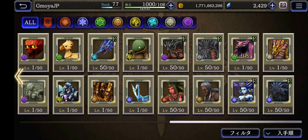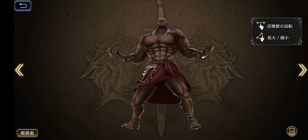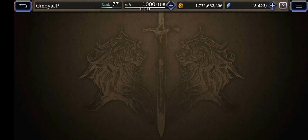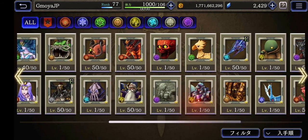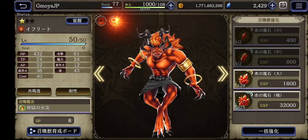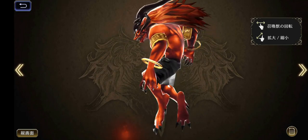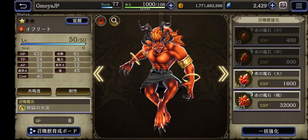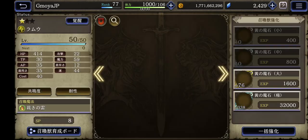Then we have Titan - there goes Titan, pretty cool. Trying to show you guys Ifrit - he was actually one of the first summons. There goes Ifrit - fire. Then Ramuh - thunder.